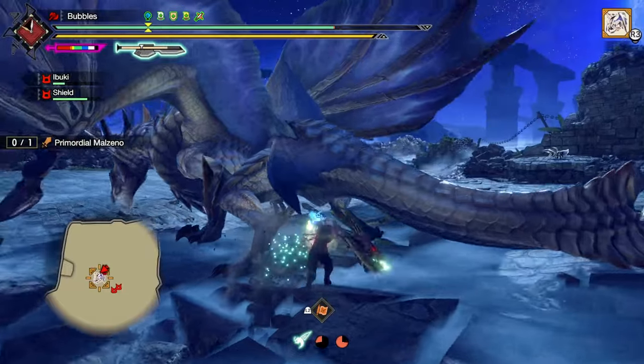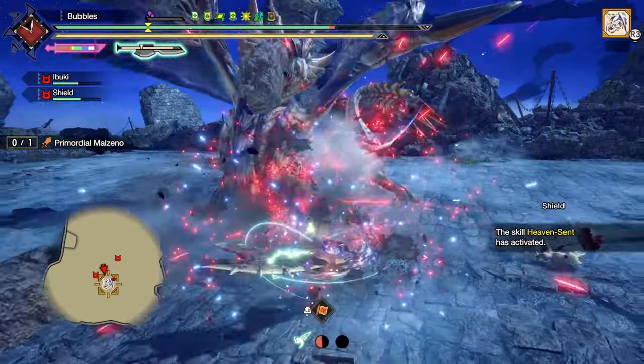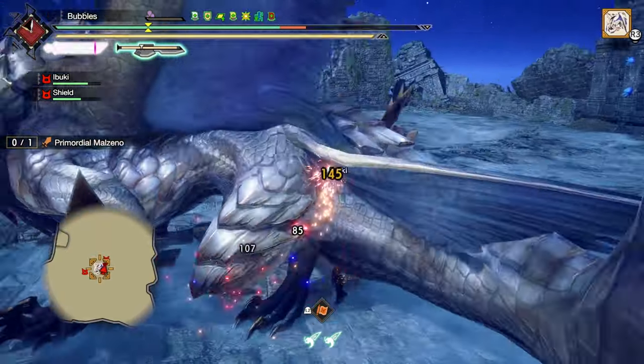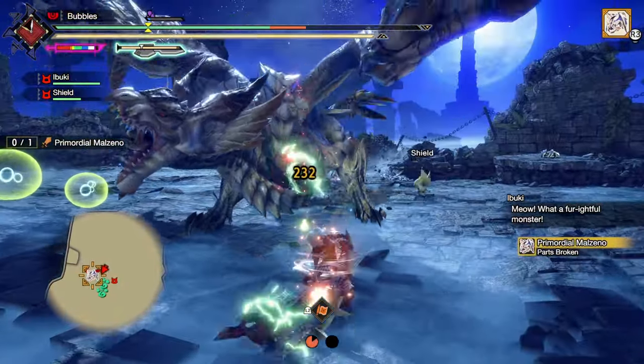Why step through that? Morph to cancel, morph again to get the wire bug — or get the amp gauge back at least. Shield slam. Beautiful — he still hit me unfortunately, but that's okay. Get behind him, into a counter. There we go. Some free damage — got a part break as well.